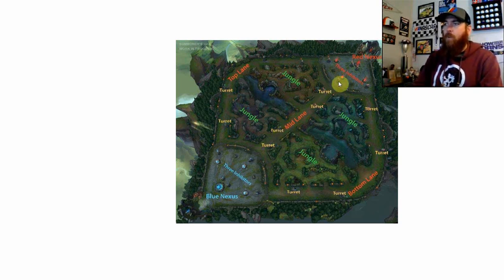Once those inhibitors start going down you're going to see a lot of super minions, but that usually isn't until the end of the game. It's five on five — five players on each team, all different characters, and there are hundreds to choose from. They have a little draft, then they start. The top laner goes up top, the mid laner in the middle, the bottom lane consists of an ADC (AD carry) and a support player, and then you've got a jungler who patrols the jungles and helps out all three lanes.